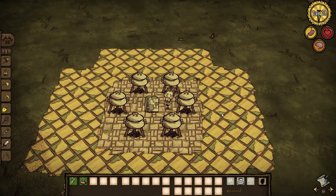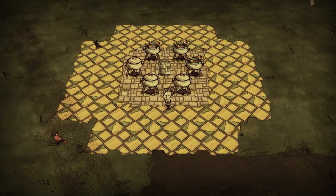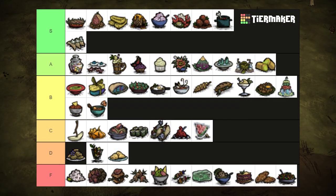Seafood gumbo is like meaty stew, but saltier. Requiring about 2 fish and some filler, it's pretty good. Healing for 40 health and restoring 37.5 hunger and 20 sanity. There are better recipes with fish, so I wouldn't go out of my way to make this. B tier.